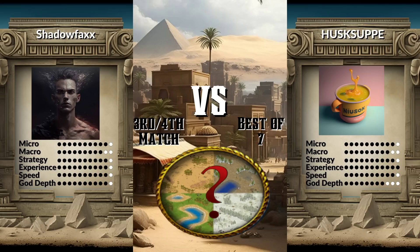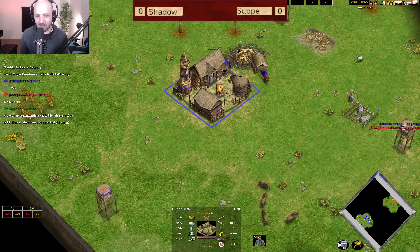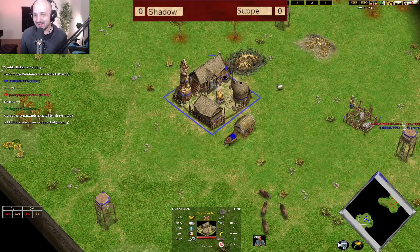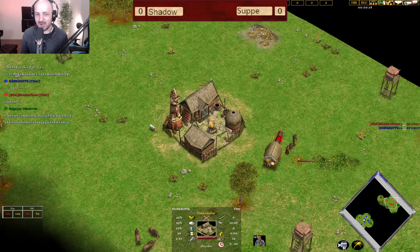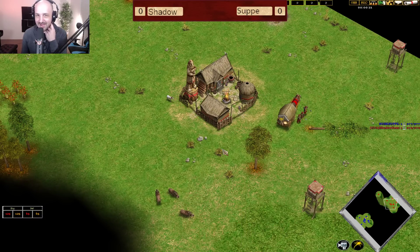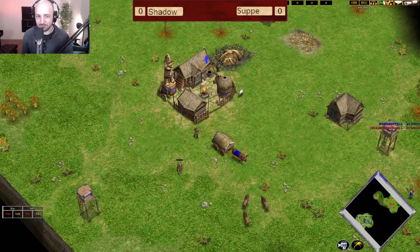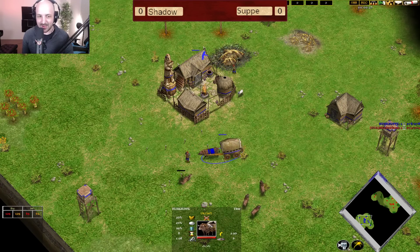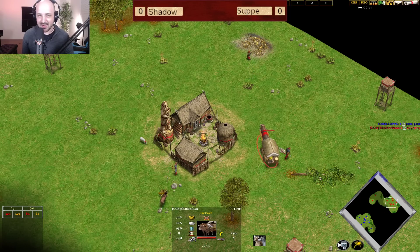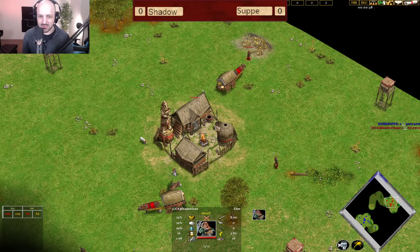We are launching in right away and we see something very spicy to kick things off. In the bottom of the map, in the blue colour, playing as Thor - his name is Soup. His opponent today in the red colour, also playing as Thor, his name is Shadow Facts. We've already got a slightly different opening: Soup has decided to drop his Dwarven Goldmine, while Shadow Facts is deciding to chop some wood and get an extra Ox card out.